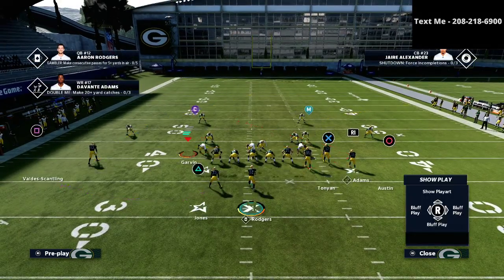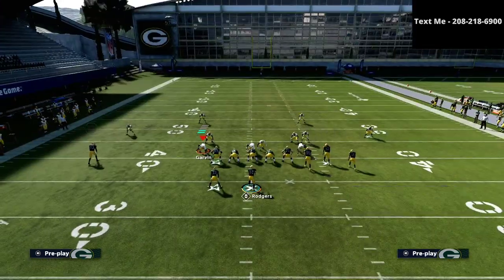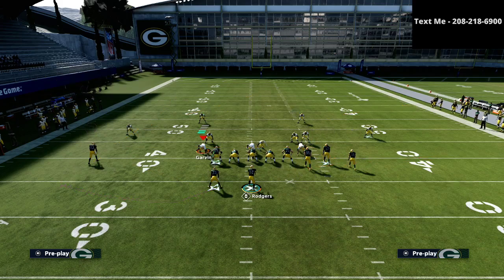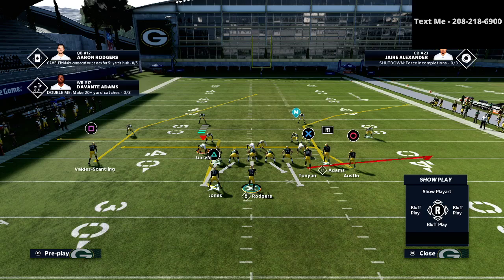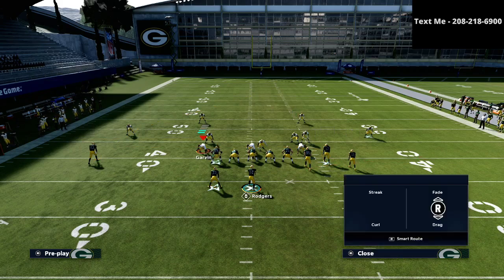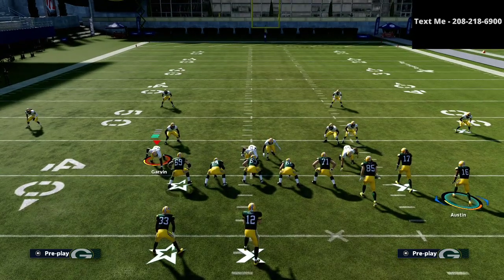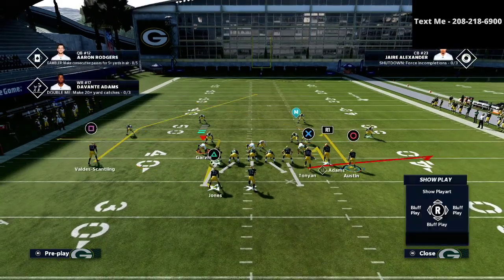What I like to do with this play is put my tight end or X receiver on a flat route. I like to always smart route the square route. I'm going to take my running back or triangle receiver and put him on an option route, then put the RB receiver on a hitch. I'm going to put the inside slot on a smart route hitch and the outside slot on a regular hitch.